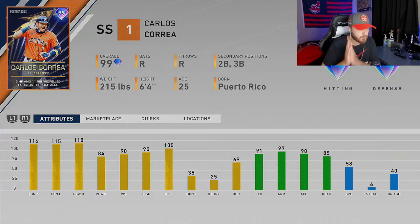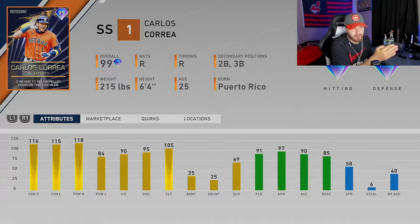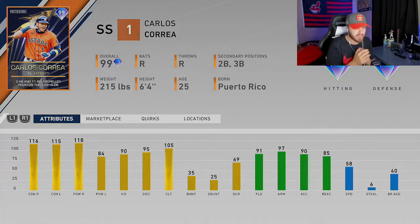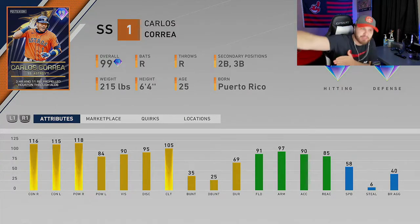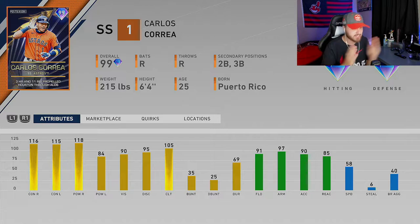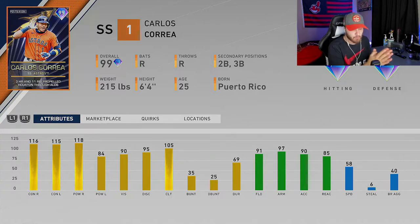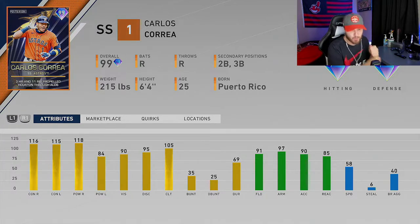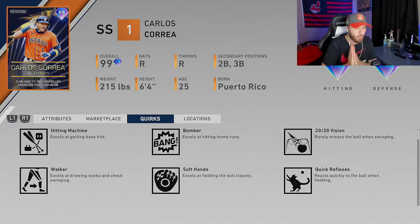First on the list is 99 overall Carlos Correa — probably a lot of people's favorite card on this list, not mine, but it's going to be a lot of people's card. He's got second and third base as secondary positions. Contact is amazing — 115-plus from each side, 118 power against right-handed pitching, 84 power against lefties. Great fielder: 91 field, 97 arm, 90 speed, 85 reaction.